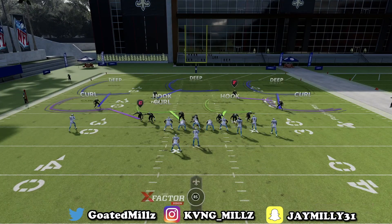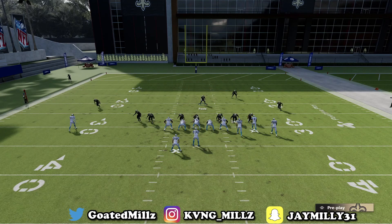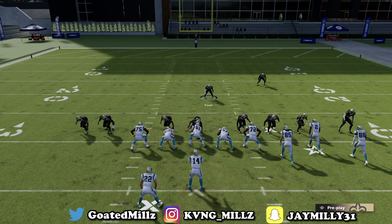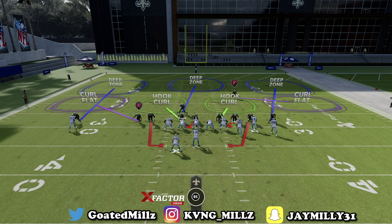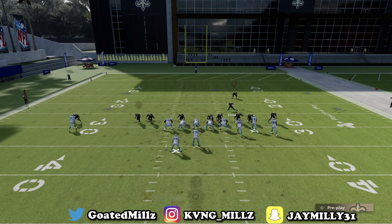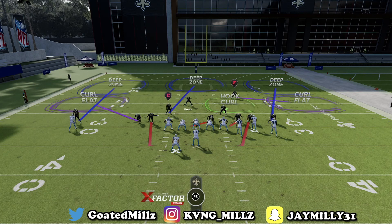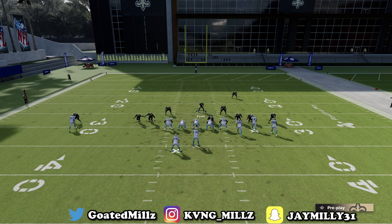Now we're going into Cover 3. The way I like to set it up is curl flats on five, cloud flats on 25. Cover 3 can take away anything short — they don't like Big Dime Cover 3. Slide your D-line to the right because the blitz is going to come off this side. Spread the linebackers to make them back up, press, put a linebacker in the middle third control. You always want to control the weak-side safety in case they run the ball. This is how you want it to look.